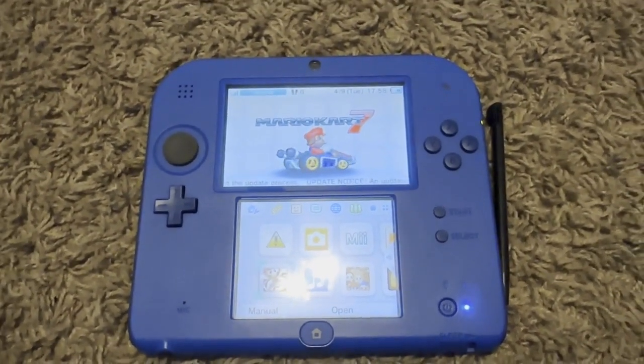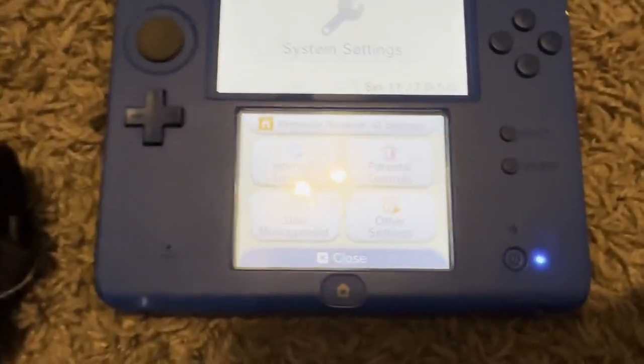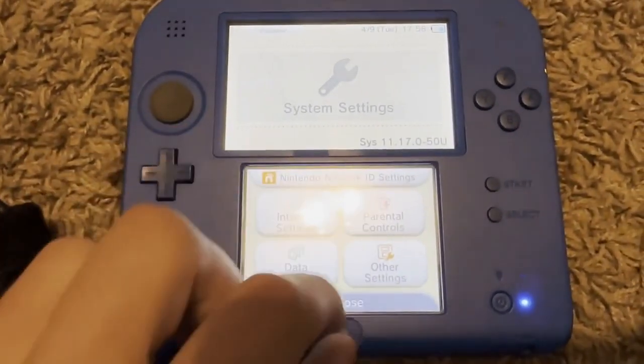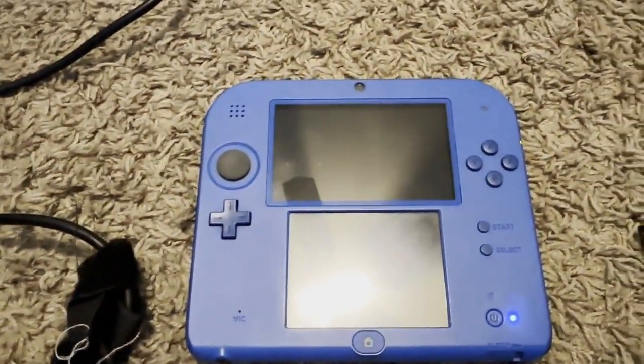Let's get started with the guide. First step: make sure your system is at the latest version, 11.17. If it is, you are good. You can proceed to the next step, which is plugging your SD card into your computer.